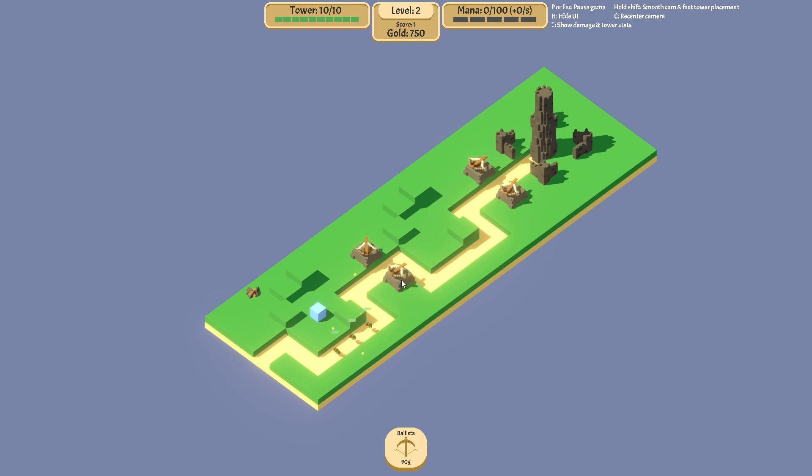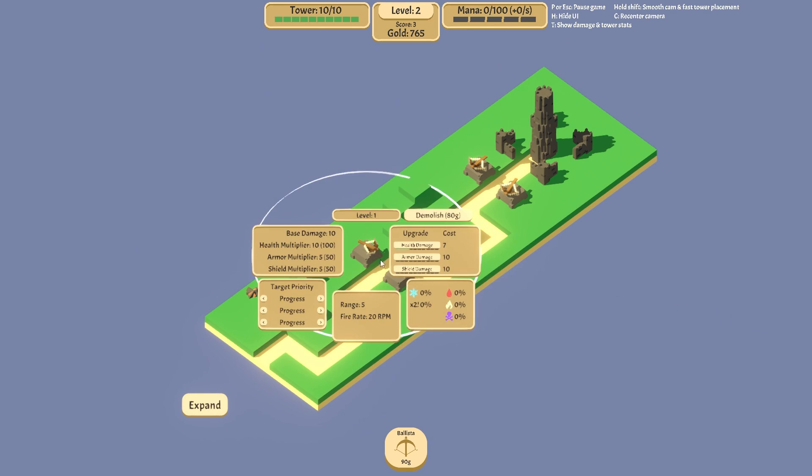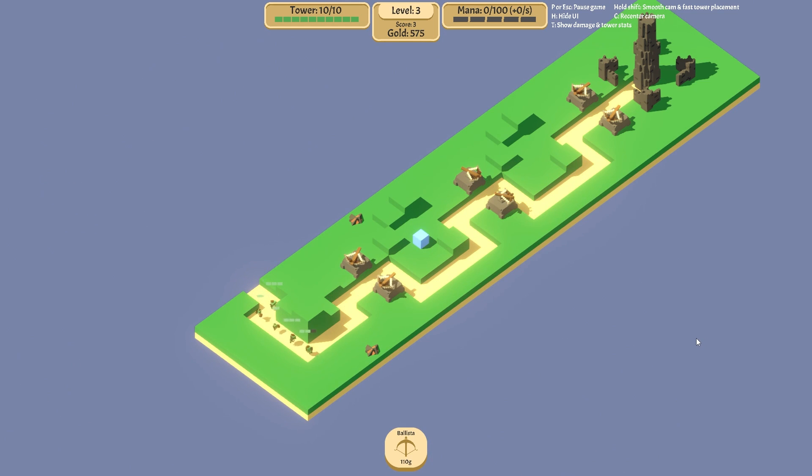Oh, here come these boys. Get out of here, you bloody goobers. I look so happy too. Level one. Target priority — progress. What's this? Mana crystal — place a mana siphon next to this crystal in order to gather mana from it. All right, can I buy more stuff? Let's just put more ballistas here. They've got little health bars, right? And that takes off one per hit.